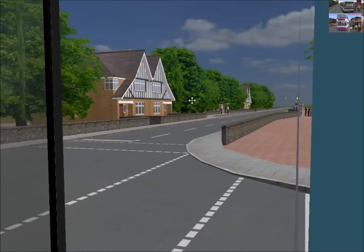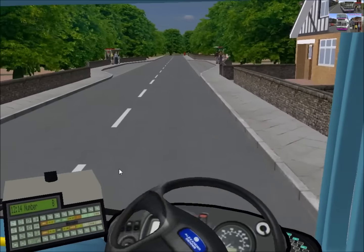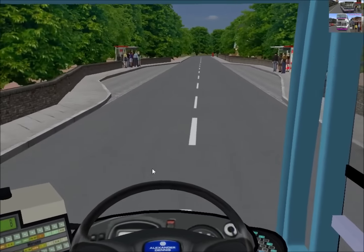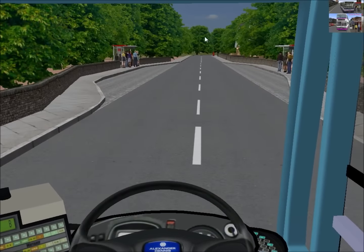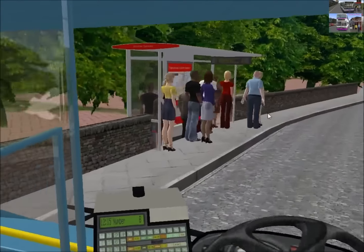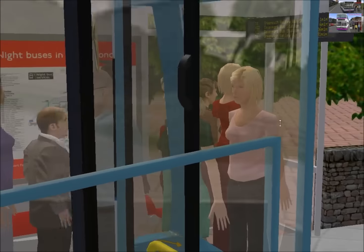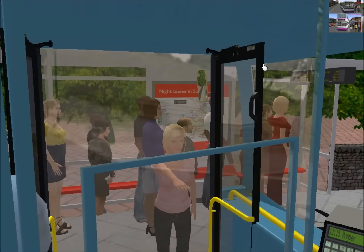There's nothing coming there. Let me check my things. According to this I don't even have any of them on — that's really weird. I'm just turning up my stuff like AI buses and all that. Route X51, welcome aboard — hi, are you okay? Well, they just disappeared.